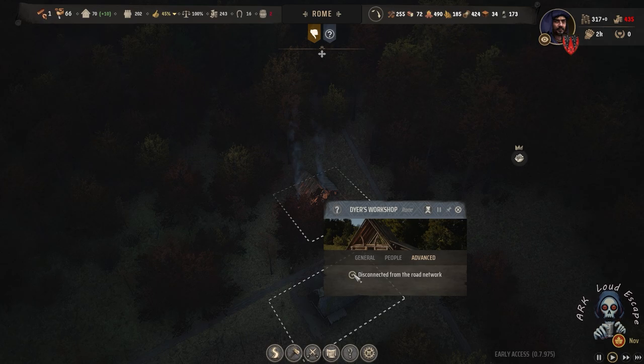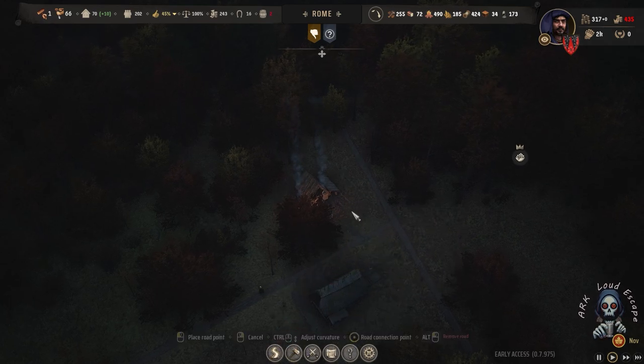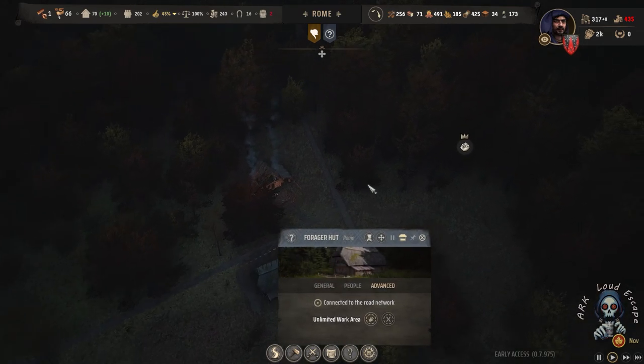It is disconnected from road network — why? And now it's connected — yes, it's called disconnected, this connected one. Is that different? Maybe remove nearby and that small camp is collecting from my town.